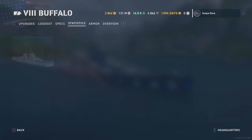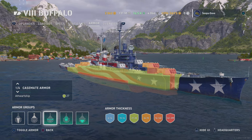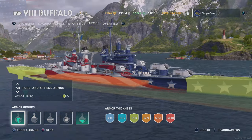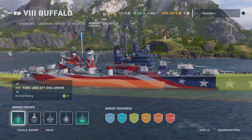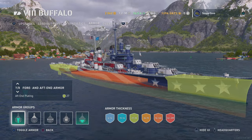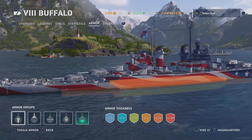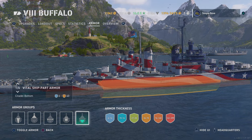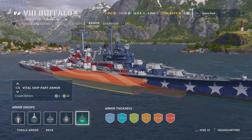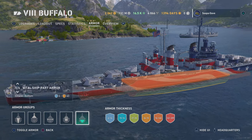The Buffalo is basically a Baltimore. It does look a little bit different but pretty much everything is the same. It has a 27-millimeter bow, so 16-inch guns or bigger — which is pretty much everything at tier eight and legendary — will overmatch it. You don't want to angle against battleships. The citadel is exactly the same as the Baltimore — it looks and feels almost identical. This thing can take a beating, but you're fighting a lot of legendary matches so you want to be a little careful.